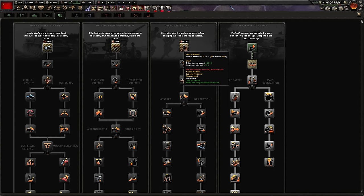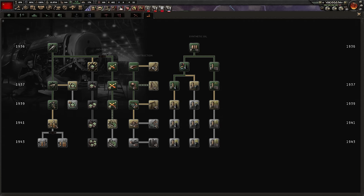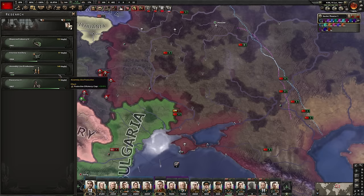You want to do mechanical computing and upwards — this increases your research speed, very important. Your industry is behind as well. I'll need industry first. You've got no doctrines, and the ones you have researched aren't great. I'm going to exploit mass assault for as long as I can to force everything that is close to 10% in the queue out. After that's done, I'm going to get rid of pocket mass assault and go with grand battle plan doctrine for that extra entrenchment speed and maximum entrenchment. We are going to need that to hold on against the axis.